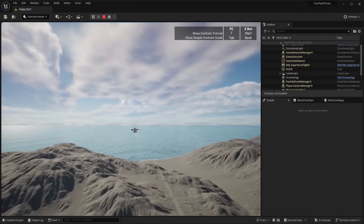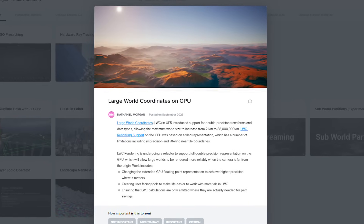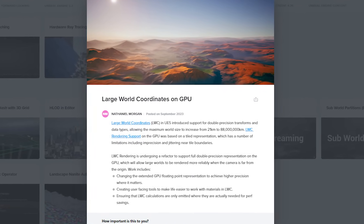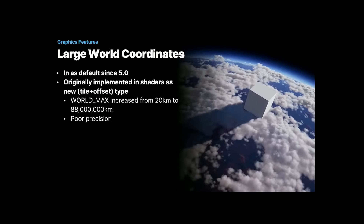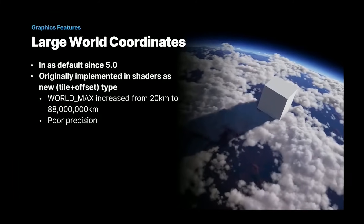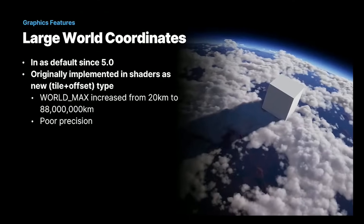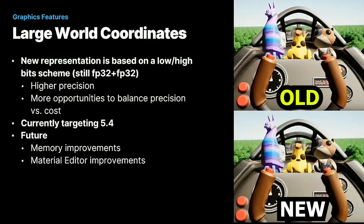World building and open worlds are also receiving their fair share of updates in Unreal Engine 5.4, including large world coordinates on the GPU. Large world coordinates in UE5 introduced support for double precision transforms and data types, allowing the maximum world size to increase from 21 kilometers to over 88 million kilometers. Large world coordinate rendering support on the GPU was based on a tiled representation, which has limitations including imprecision and jittering near tile boundaries. This is now undergoing a refactor to support full double precision representation on the GPU, which will allow large worlds to be rendered more reliably when the camera is far from the origin.